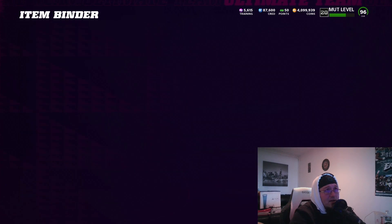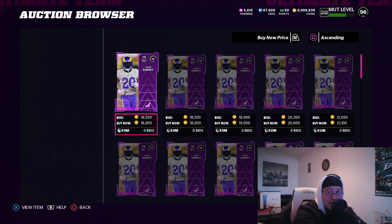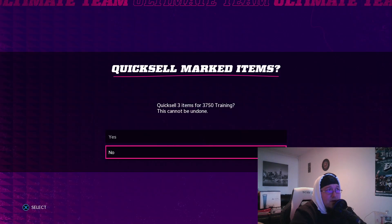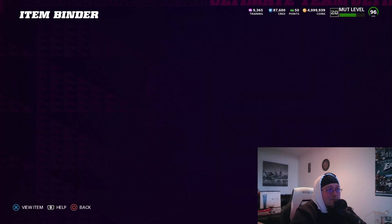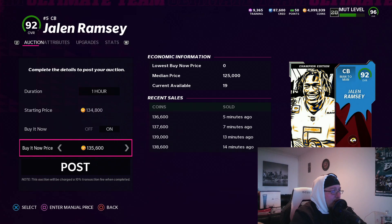So around 136k and the power up is going for about 18k - I just got that training for free right there. Keep an eye on that set - easy way to make some cheap free training. It's only 3,750 but that starts to add up. Make sure you're selling it for the right price - around 135 to 150k. If you can snipe those 90s cheap, do the exchange and get yourself some free training. Go rip some playbooks too - all the playbooks you can make yourself 10 to 20k, that's a good amount of coins.